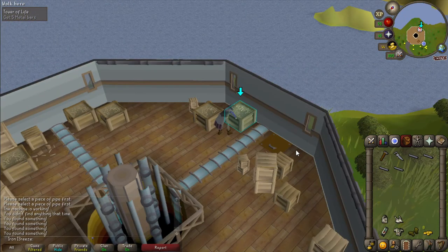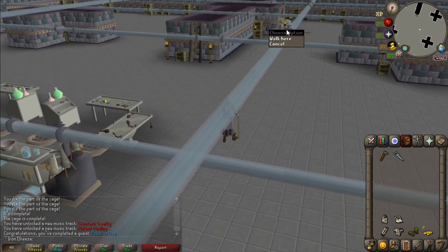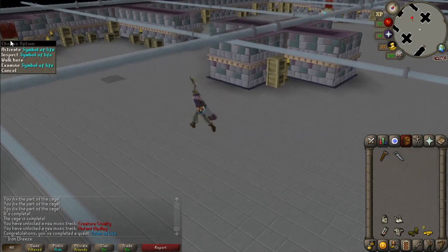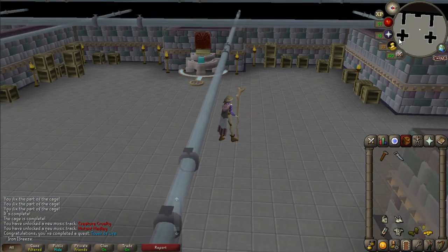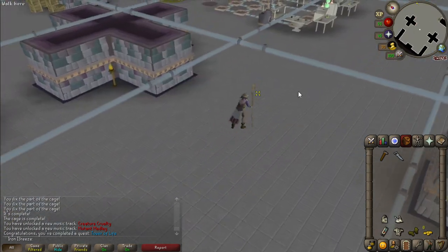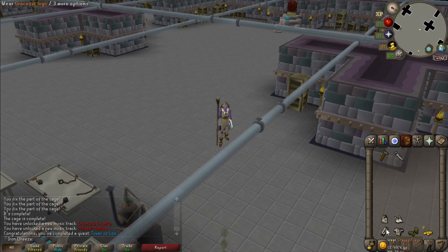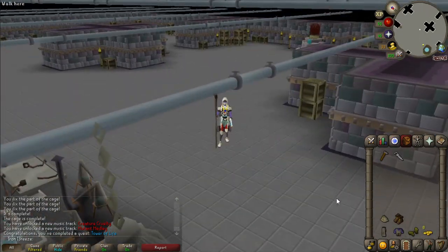I've just completed the Tower of Life quest, so now we can start getting some spider eggs and things like that until we finally go and do Sarachnis. This is going to be our best way to get some easy spider eggs. The main thing I want at the moment is red spider eggs - I'll probably spend a couple hundred sardines and spider eggs to get ourselves a decent collection, because I want to start getting my herblore up.